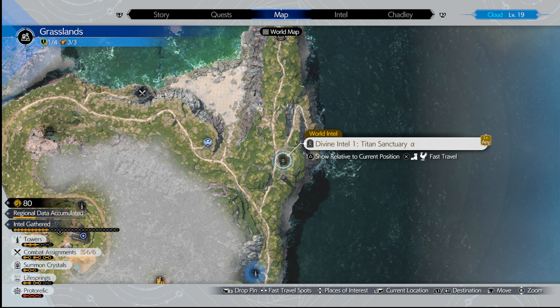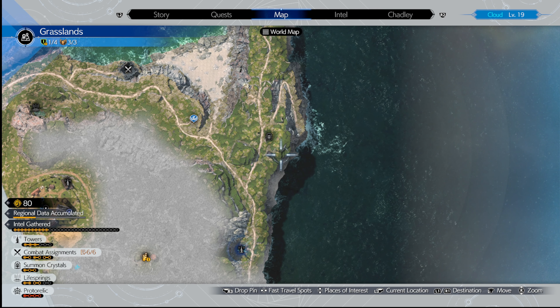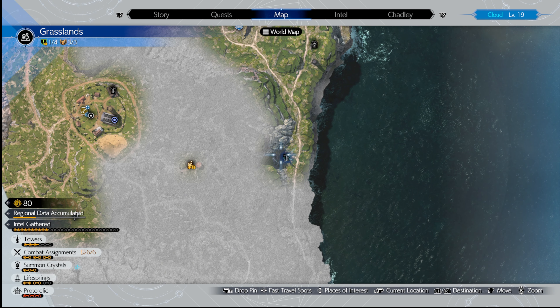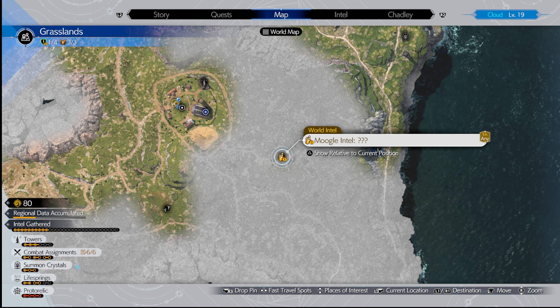Okay so this is here - no, that was the sanctuary. I think this is where it was. I'll have to figure out what that whole question mark thing is. Okay, so we're heading over here - Moogle intel. But we also have a Combat Fiend Intel over here, so we gotta set this up.